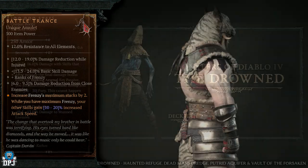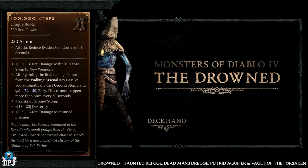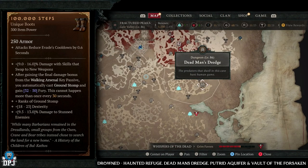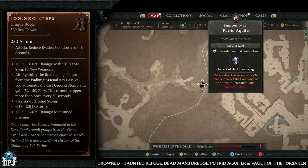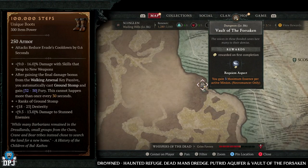Starting with the 100,000 Steps — this has an increased drop chance from the Drowned enemy type. Dungeons I'd recommend: the Haunted Refuge, the Dead Man's Dredge, the Putrid Aquafire, and the Vault of the Forsaken. These are four great dungeons you should be farming if this is a specific item you're looking for.